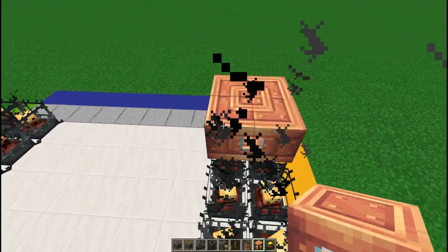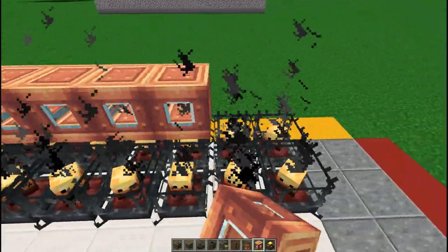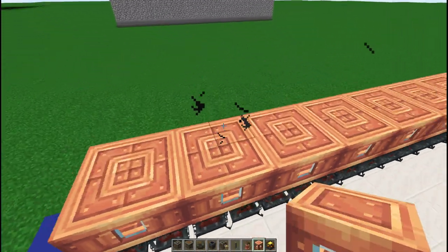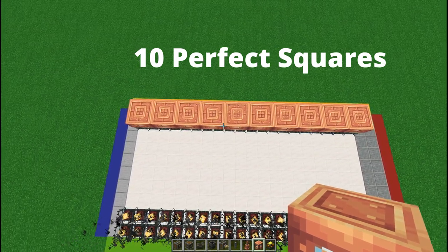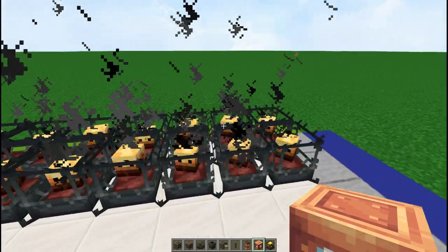Add your fluid tanks on top of each blaze burner. As you connect them in a 2x2 pattern, they are going to all connect creating these perfect squares. Make sure you have 10 perfect squares in the same layout, and of course repeat that on this side as well.